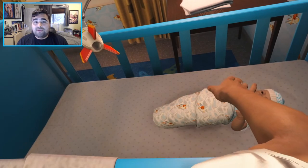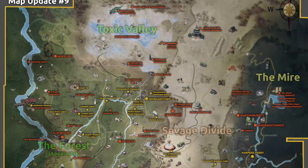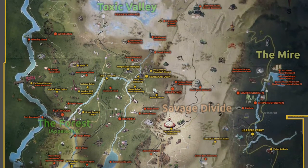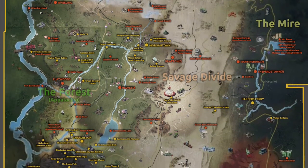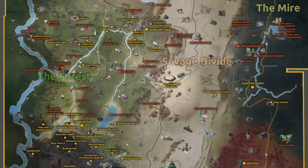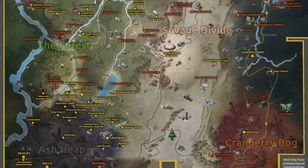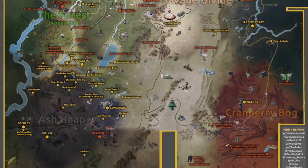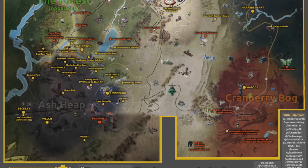The next area we're going to be talking about is the Sage Divide. The Sage Divide runs like a strip from north to south through the center of the map. We don't know much about this region. It is most likely going to be a higher-level region, kind of like a savage area of the map with more difficult enemies than we'll find in the forest. But it contains the Top of the World Ski Resort and the Green Bank Telescope.